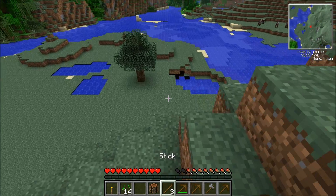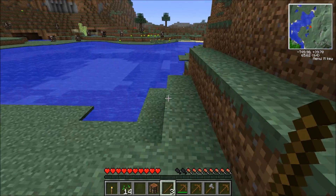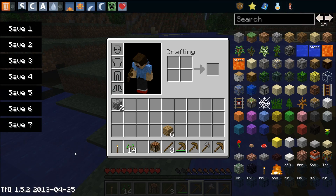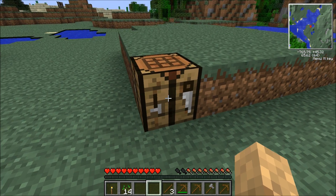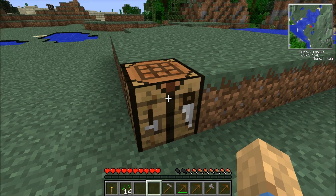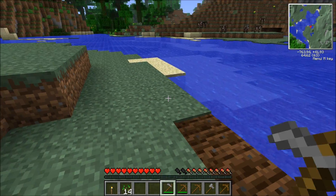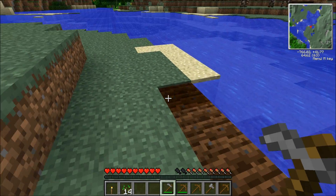I went ahead and used the bonus chest to go ahead and get some stuff early on because I didn't want to collect wood for quite so long. One of the first things we have to do is — I haven't placed my archaeology workbench. It's not really an archaeology workbench, but the mod has strange names. Anyway, there's my hoe because we need food because this is survival. Let's see how many of these do we need?